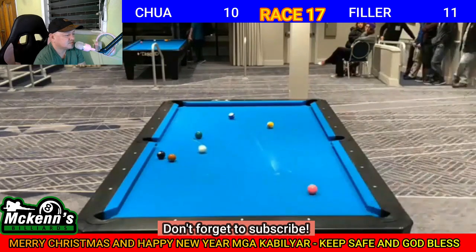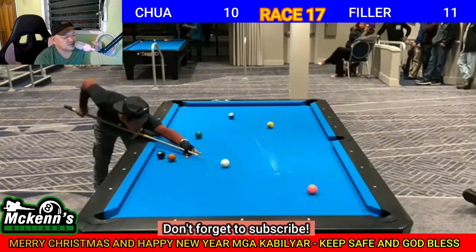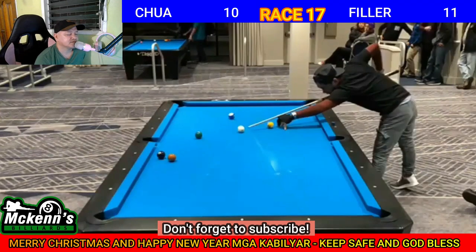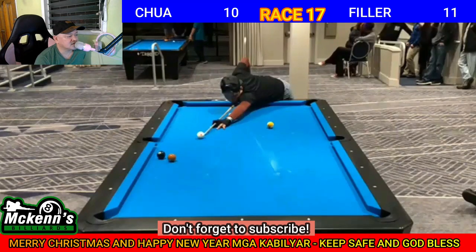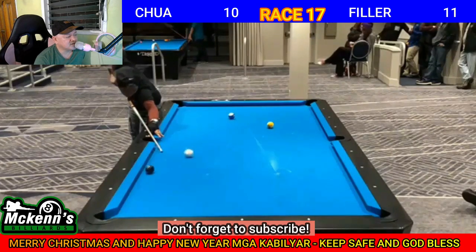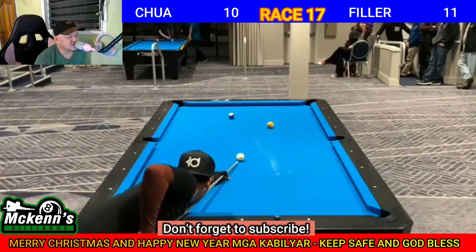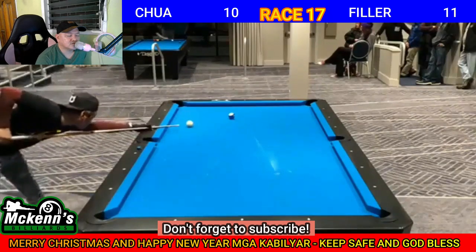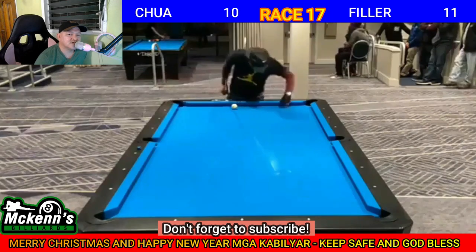Bottom left mga kabilyar, one rail lang. Perfect speed. What a shot by Johan Chua. Just follow my guide para mabilis kayong gumaling. Draw shot. Draw shot with left spin, pabalik sa yellow nine. Draw shot din yan mga kabilyar, bottom left. Ang ganda naman. 11 all na mga kabilyar. Balikatan ang laro dito. Money game — ikalawang laro na ito nila mga kabilyar. Yung unang laro nila ay race eleven lang ata, dito race seventeen.